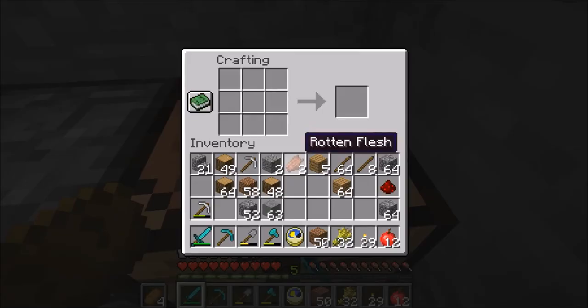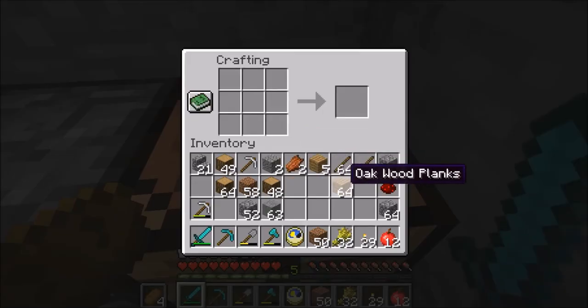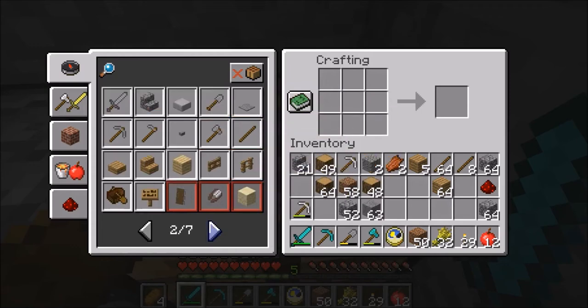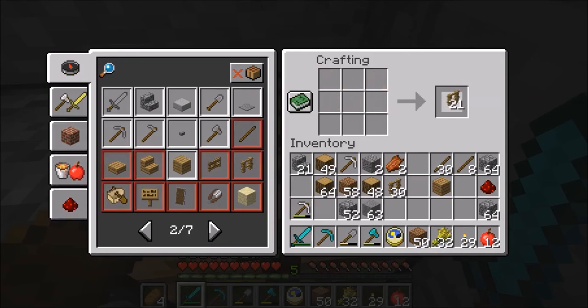Now let's craft a fence. The best way to do this is click on the green book so you can see what's available. There's oak fence right there, so let's click on that and get a bunch of those. That made 30 — we're probably going to need more than that, so let's make more. That might make enough. Let's see if we have enough wood — no, we need more planks.